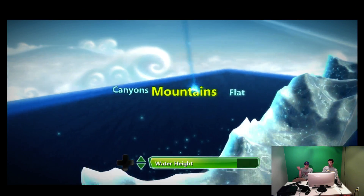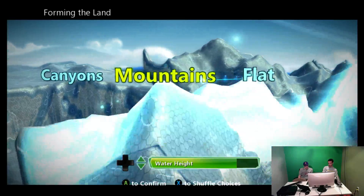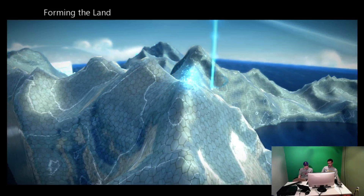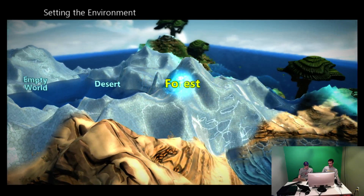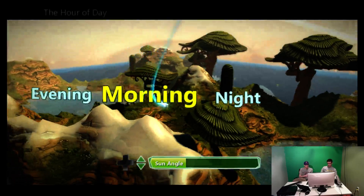You may have an idea, you may not have an idea, but you can very quickly change your entire world. Let's go ahead and make some mountains and raise the water level. I'm going to hit the button and now our world is going to generate. We can make a desert, or let's go ahead and make a different biome — just by hitting the button and selecting your choice, the world is generating.